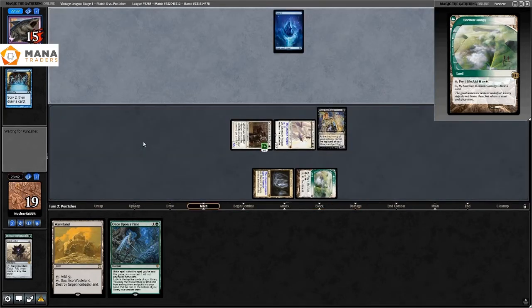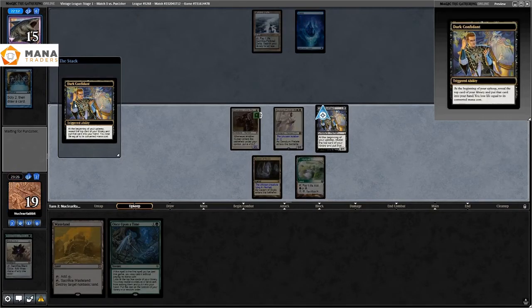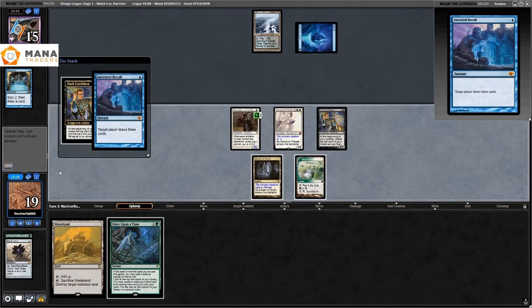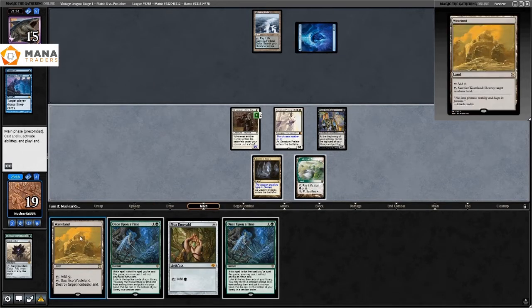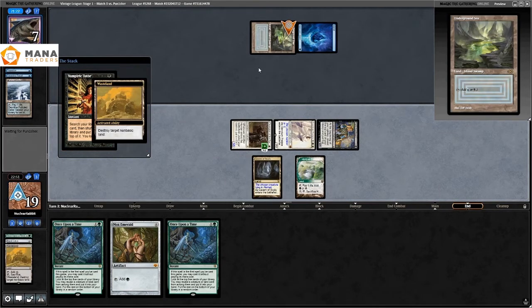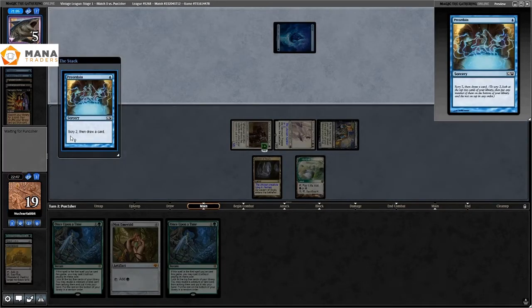I play Dark Confidant and attack for five — great, disruption and pressure. Dark Confidant triggers get some cards going. They cast Ancestral Recall but just aren't doing anything. I start flooding out badly, drawing a bunch of Once Upon a Times, Mox Emerald, and lands. They Pyrric Tutor and look for something to get them in the game. I try to choke them out on lands again since they can't cast Moxen.